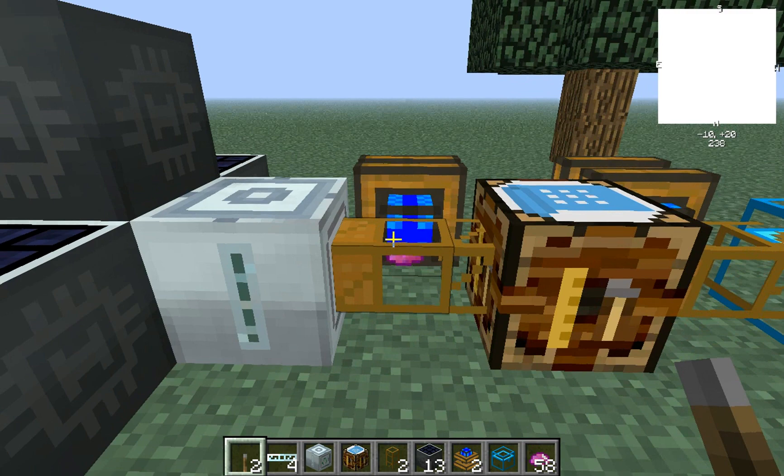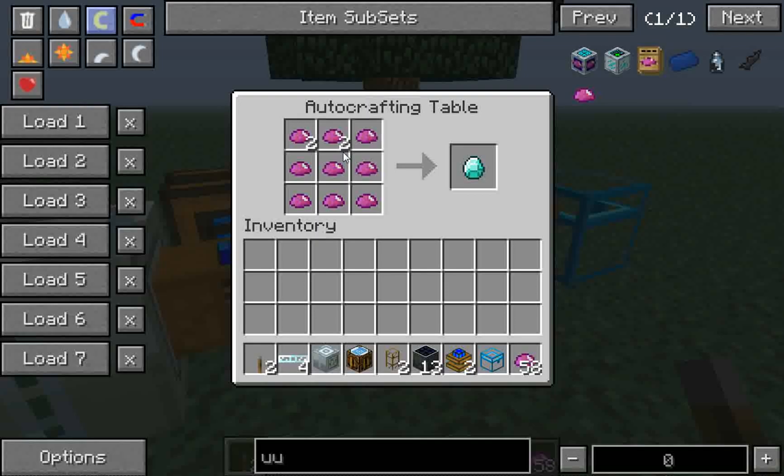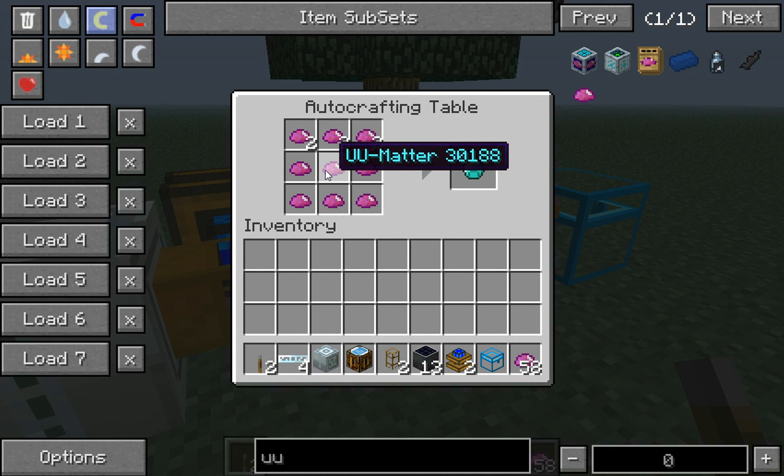It already made all that UU matter, and as you can see it's pumping it out slowly into the auto crafting table. Once all of it fills up, a diamond will pop out the other end.